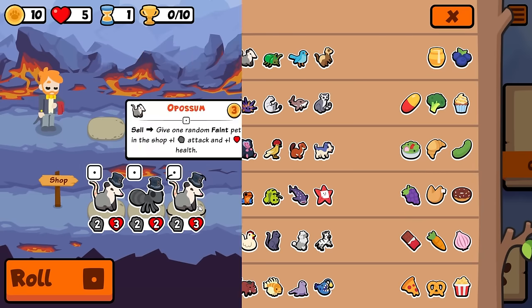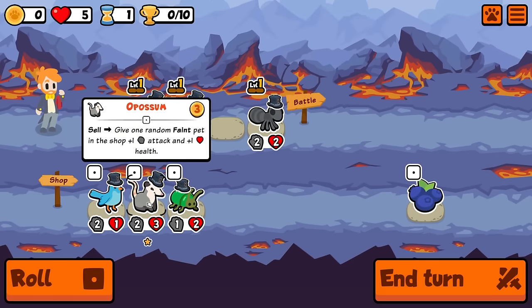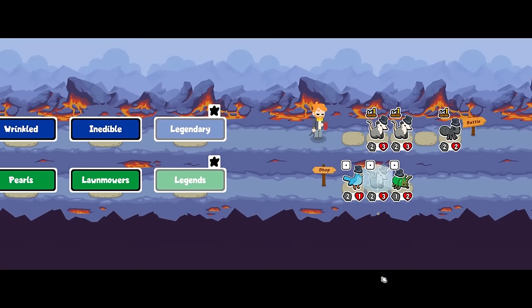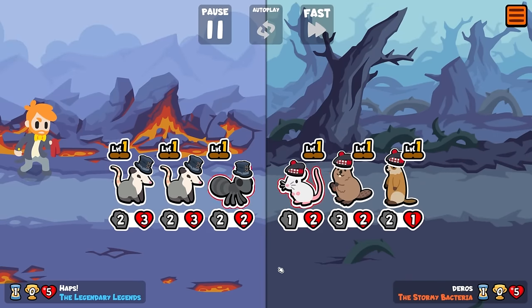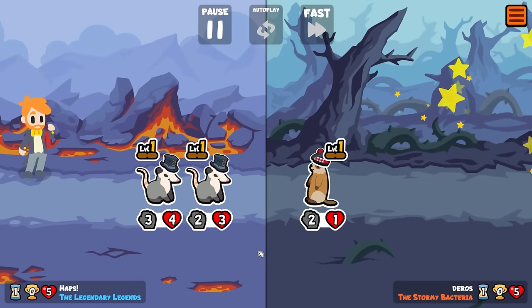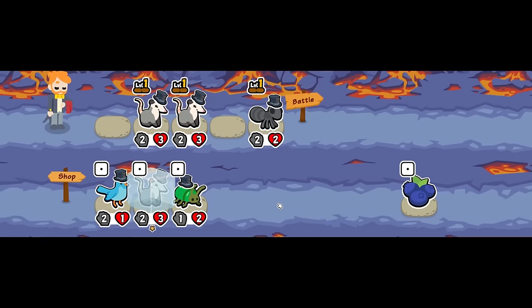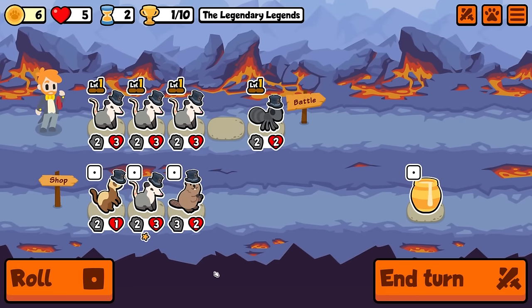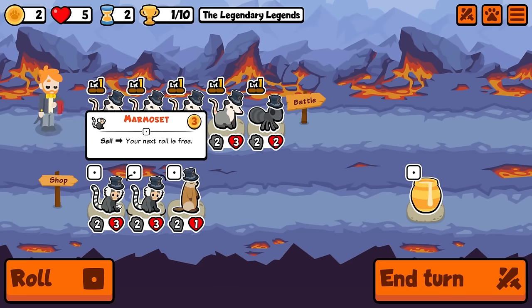Hey guys, it's Haps, and in today's video we're jumping into weekly pack number 89. I don't know if you can tell, but I'm actually ill again — somehow after recovering from my previous illness within a week, I'm already ill again. I'm going to use that as an excuse for playing this rather disgusting build: a level 3 50/50 lionfish followed by tiger. It goes kind of crazy, and I love a sniper. Hopefully you guys enjoy this video.